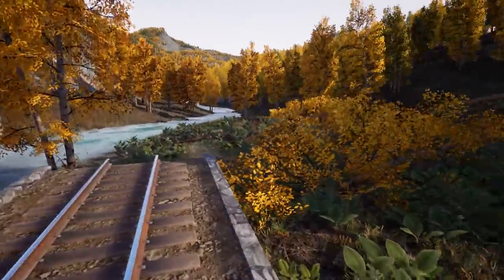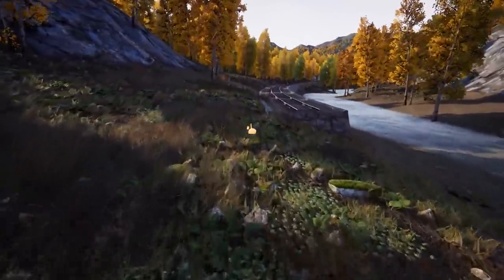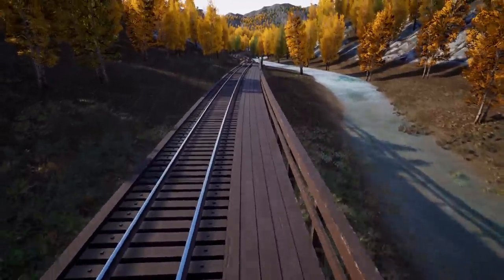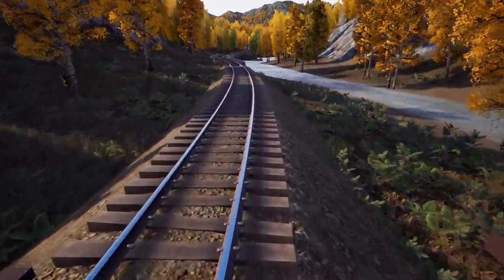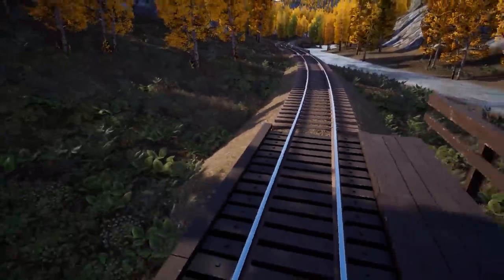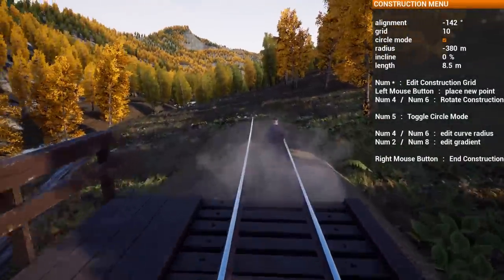We're going to continue to the right. I'm trying to make this more gradual if I can. There's a decent shelf through here. That S-bend could get worked out a little bit — it doesn't really need to be that tight. We've got to get around this hill, but it's not too bad; the curves are all really gradual. You can always work that out later depending on how it drives with trains.